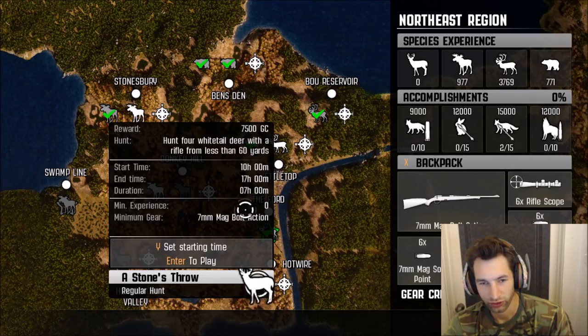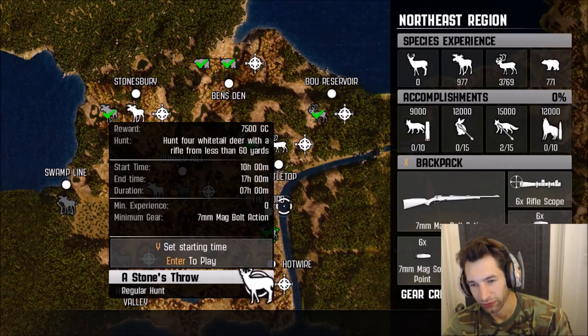We're going to take the 7mm and go do this mission. We have to hunt 4 whitetails with a rifle from less than 60 yards. We have the 7mm, so let's go hunting.